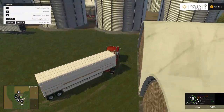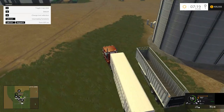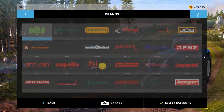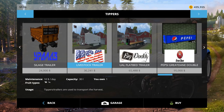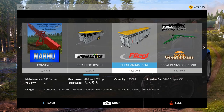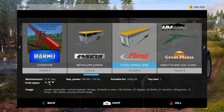We'll park this next to the other trailer. I was planning on holding onto this trailer for the beef and pigs, but I'm not sure this one holds pigs — it doesn't say it does in the shop. It's under tippers — yeah, this one does not say it holds pigs, so maybe we should hang onto the other one. We probably should sell one of them though — we don't need both the Joskin and the Fleagle.